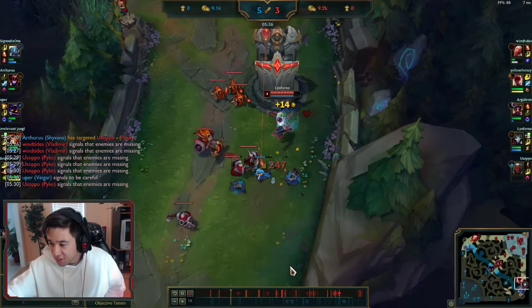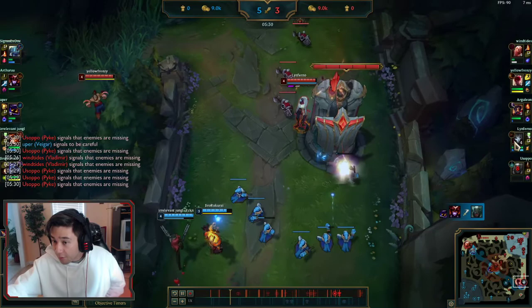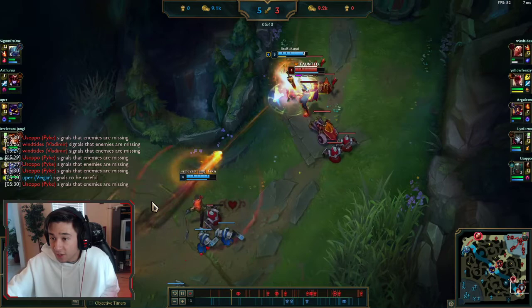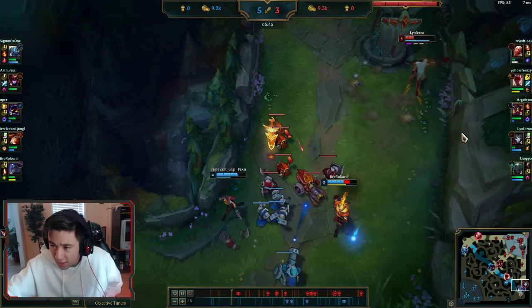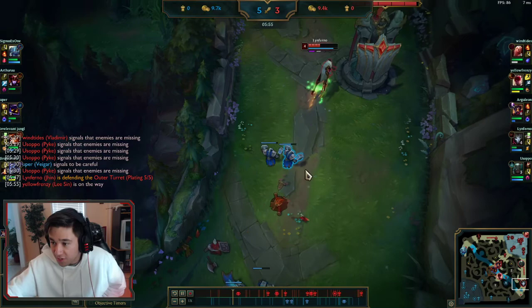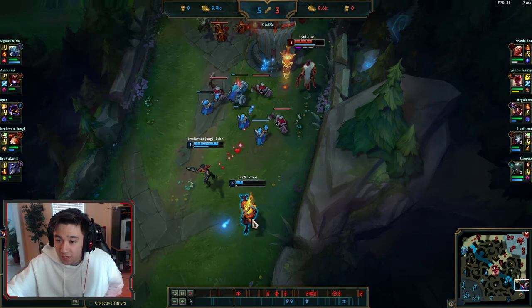Pike is just going to go to mid and start throwing himself at Veigar and taking farm. One thing to point out: Jhin is very bad at farming under tower, but he's good at trading with the enemy under tower because you can auto and hit with your W, which roots them in place so they can't fight back — they have to run away. You get some free damage, maybe a crit. When 1v2ing, you're playing safe — there's no real pressure for killing, you essentially have to play safe and look for an opportunity.